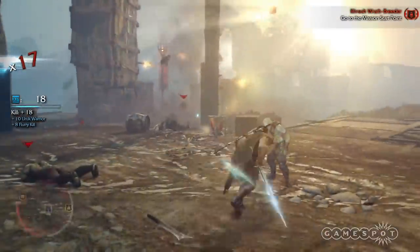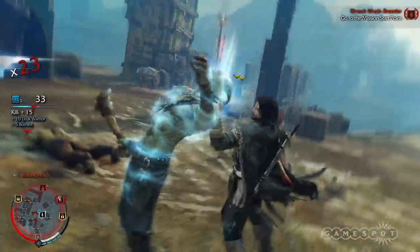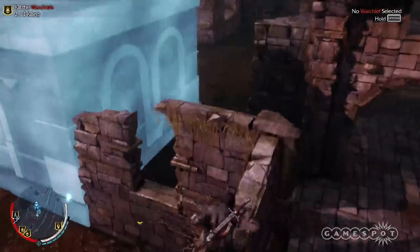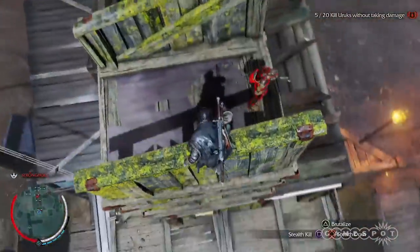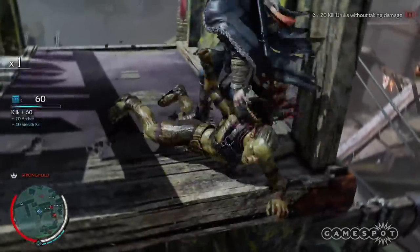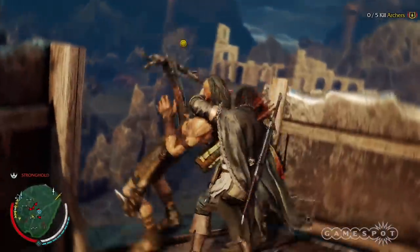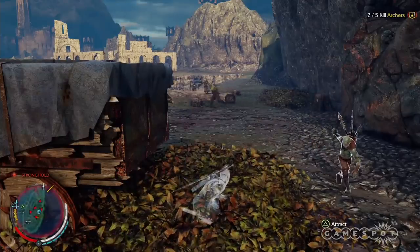That doesn't mean that Shadow of Mordor isn't great on its own terms, though. You hold a single button to rush up towers and leap improbable distances, and fluid animations make the locomotion feel breezy and fun. An Uruk archer may be waiting atop that tower, but no matter — another button allows you to stab him from below. Or you could always sneak up from behind and sink your hidden blade — I mean your totally unhidden dagger — into his stinking flesh.